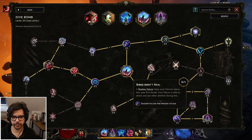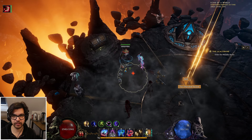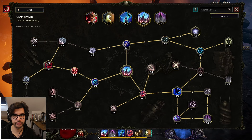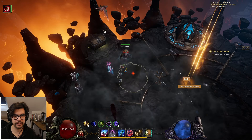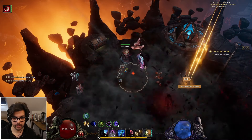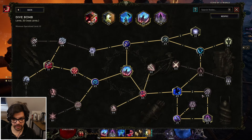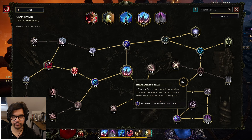Some noteworthy things: the reason I haven't taken 'Birds Aren't Real' is because the node is bugged — it essentially reduces your damage to nothing for no particular reason. Without the bug it would be amazing: your falcon would be replaced by a shadow falcon for the purpose of Dive Bomb, so you could Dive Bomb and Falconry at the same time. Don't pick this node for now until they fix it — once fixed, pick it up.